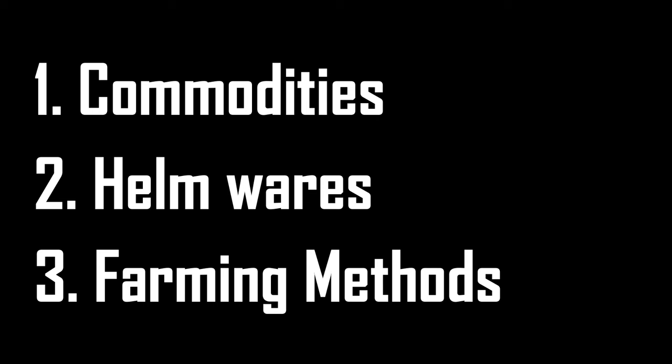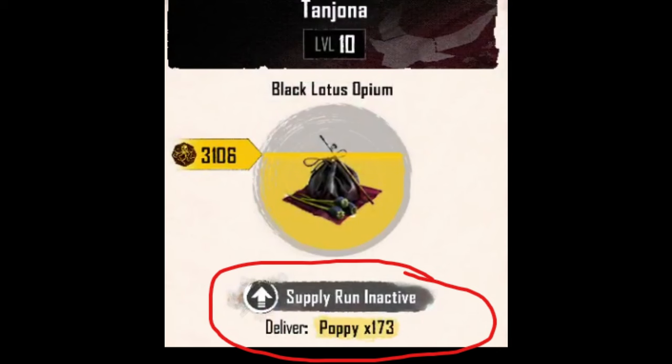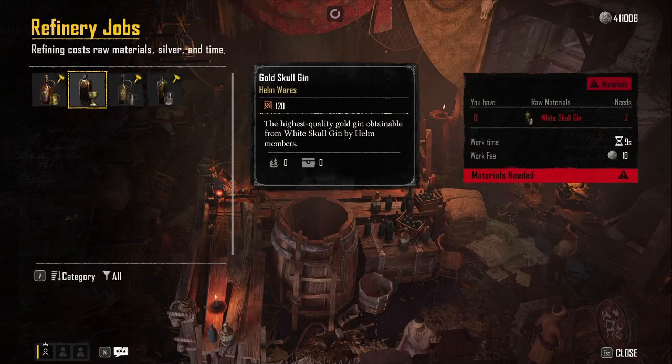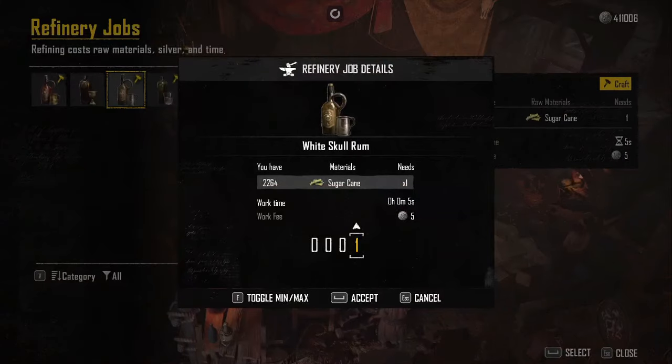Now that you know what to do about commodities, let's talk about helmwares. If you don't intend to use your helmwares materials to boost your manufactories to gain more piece of eight, you can be tempted to sell them to other players. But what you should do if you want silver is actually use them in the refinery to produce tier 1 helmwares items, like white skull rum.